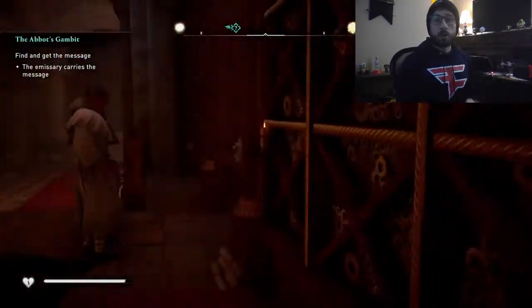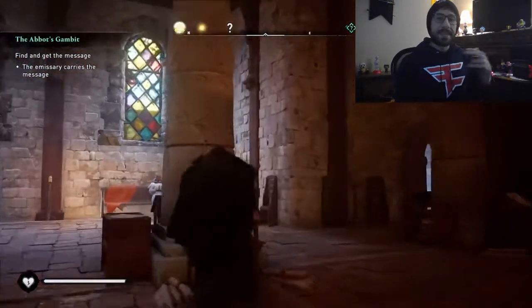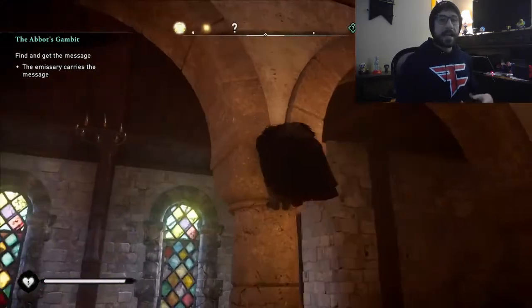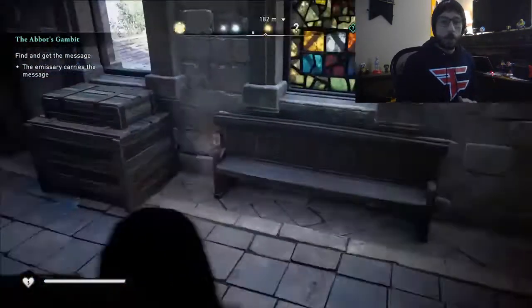There's going to be a bar across the way that you want to shoot. So remember, after you walk up the steps, go to the left side where the scrolls are, and you want to look back to your right and shoot a bar that's going to be behind a door that you need to get to go behind.